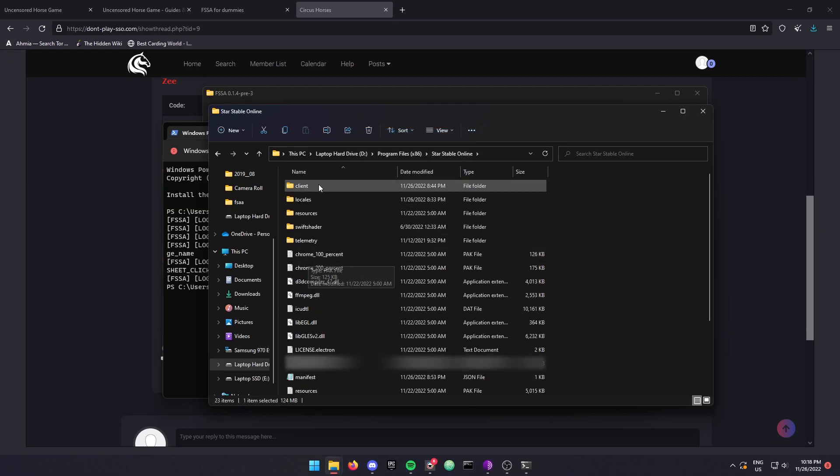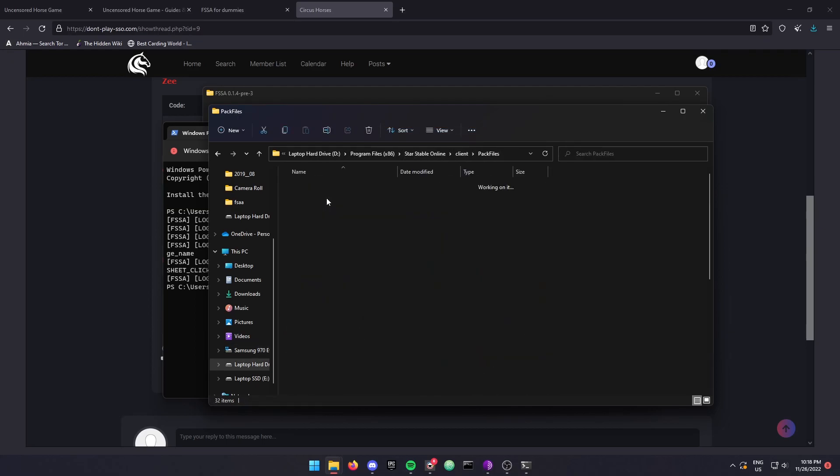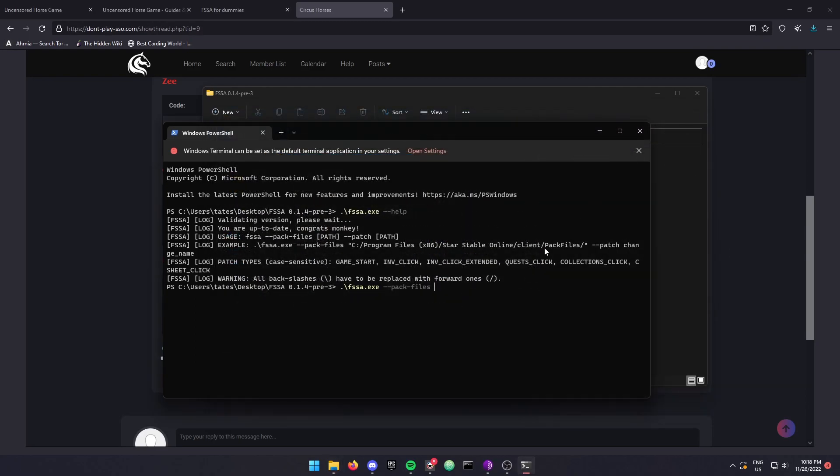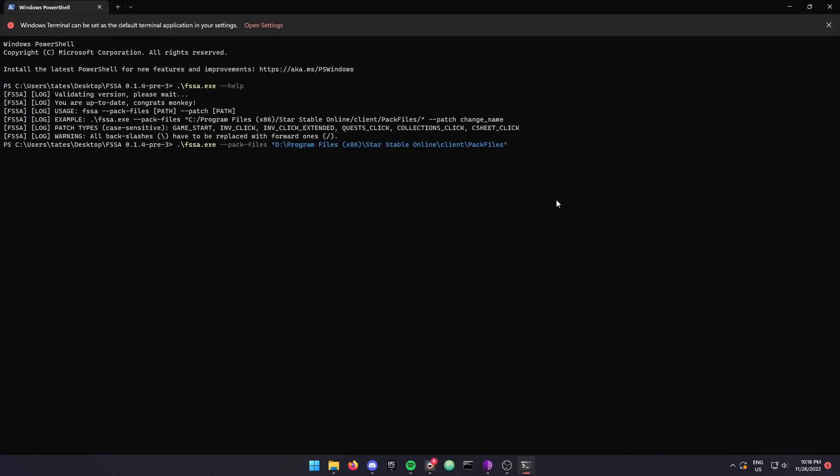Open file location again, go to the client, go to pack files, and then click on the folder. Copy that path, go back to the terminal, place a quotation mark, paste that, place another quotation mark. And you're going to have to replace all the backslashes with forward slashes. So I'll just do that right here.